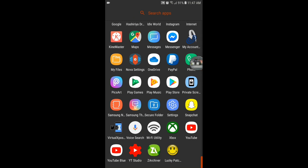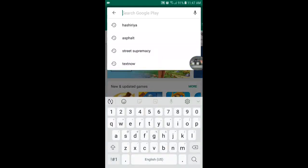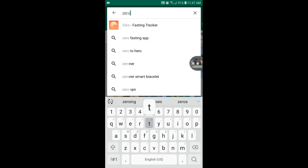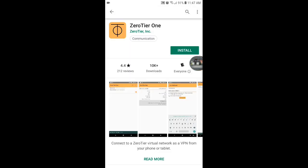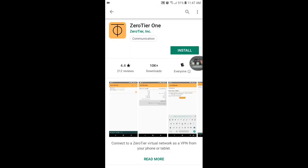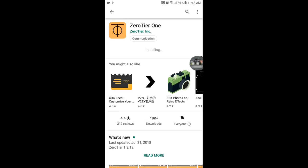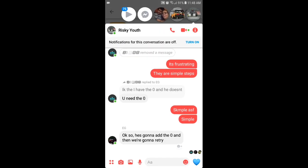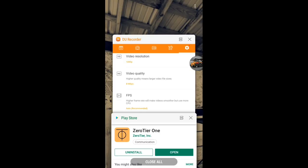So what you wanna do, open your Play Store and type in 0 tier 1, click that, press install. Alright, now it's done.